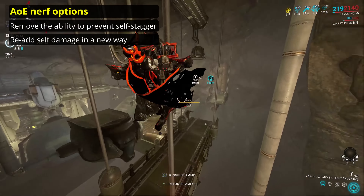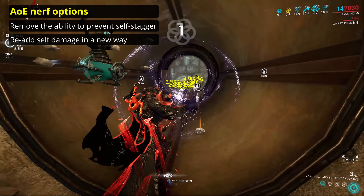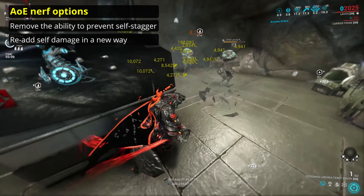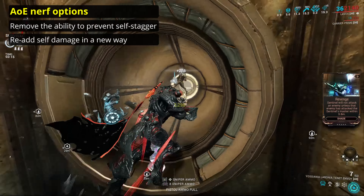Doing Steel Path Survival solo with single target weapons will often have you scrambling for life support towers, and this ends up making spawns and enemy pathing even worse, just exacerbating the problem. Do the same mission with a good AoE and it's a walk in the park. When weapon categories are balanced with respect to each other, this ensures we're all experiencing a fair rate of progression and fair level of challenge. When one way completely outclasses others, in the worst case this can lead to weaker playstyles being unintentionally and unreasonably harmed through related game design.